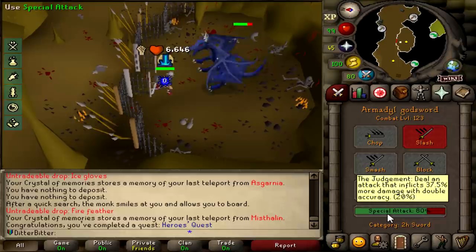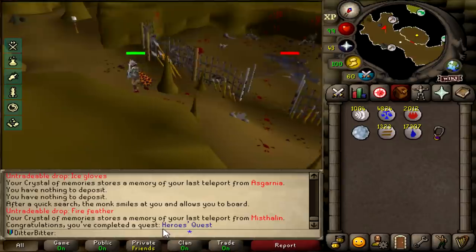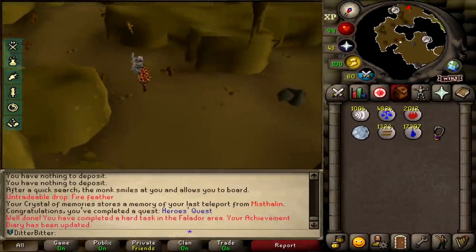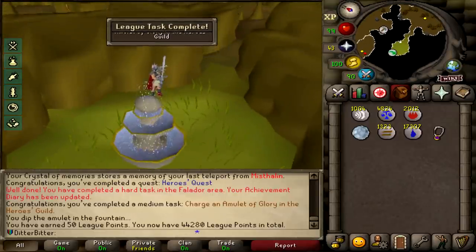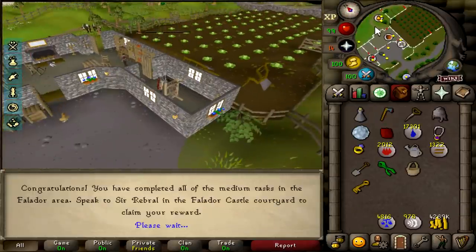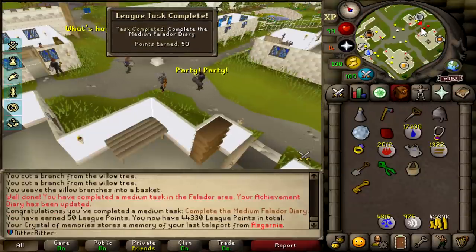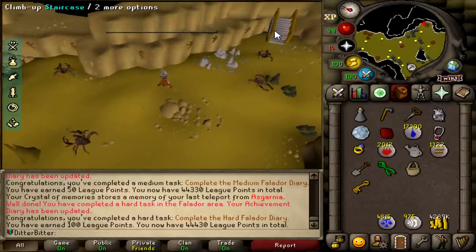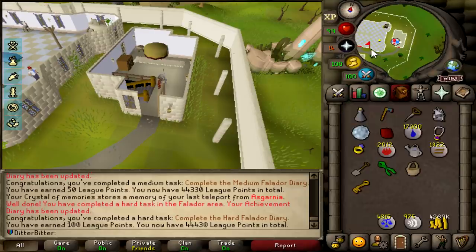I'm pretty sure charging a glory is also a task, so let me go do that. A couple AGS specs on a blue dragon — oh my god, 76. I'm only 115 strength. That should be a task done. Yep, that's the hard task for Falador done. I only have two more tasks to do. There's charging a glory, which is 50 points. I just need to do Grim Tails now and craft a fruit basket. That is the fruit basket made, which is the last task we need for Falador. Now all I need to do is equip this Dwarven helmet in the mine, and that is the complete Falador diary done.